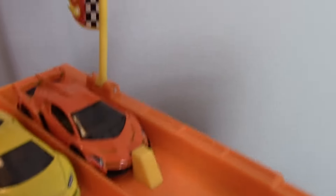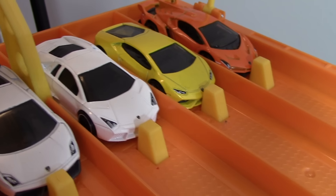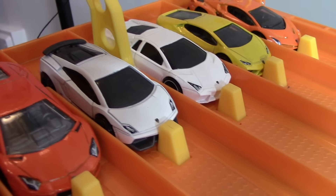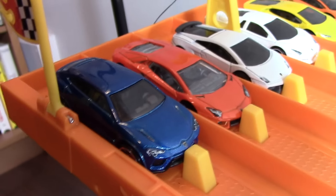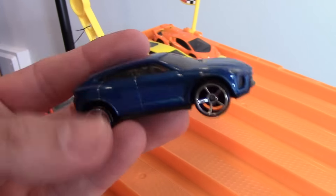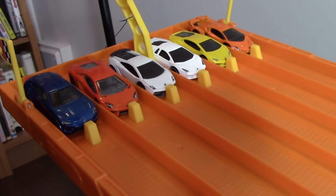First, we have the Lamborghini Veneno — the very exotic Lamborghini. Second, we've got the Lamborghini Huracan, the brand new Gallardo replacement. Third lane, we have the Lamborghini Reventon. In the fourth lane, we have the Lamborghini Gallardo Superleggera. In fifth, we've got the almighty Lamborghini Aventador. And we've got a special guest — the Lamborghini Urus, the SUV. We'll lift it up so you guys can see it a little bit better. It's a very nice Lamborghini SUV.